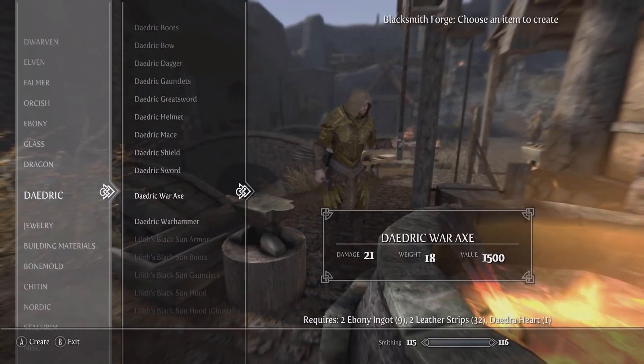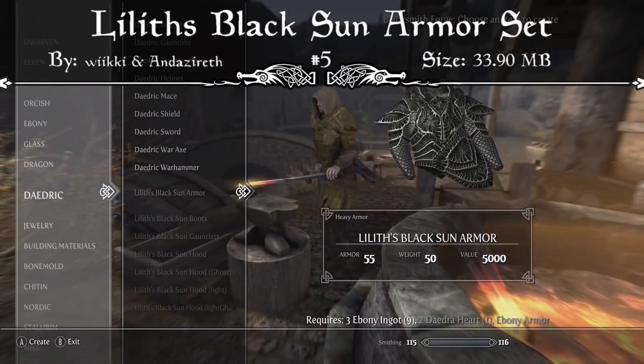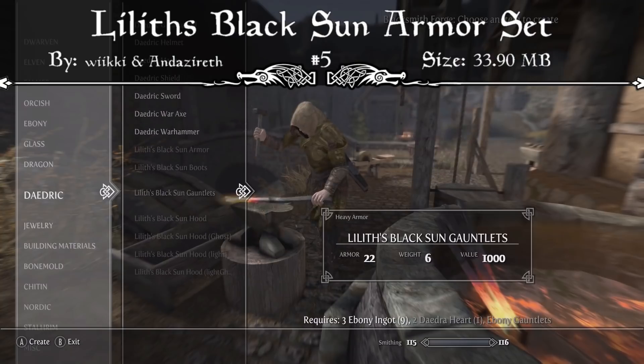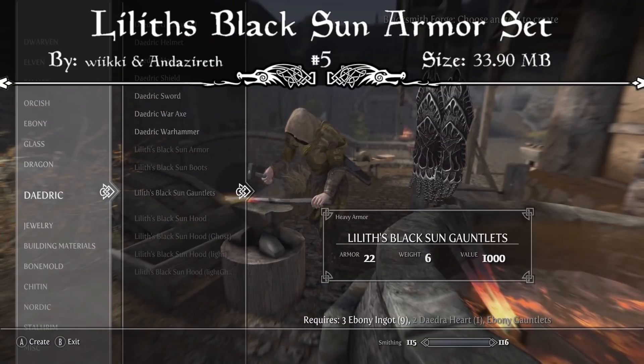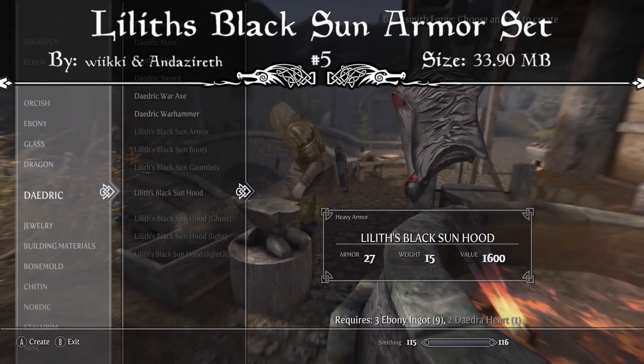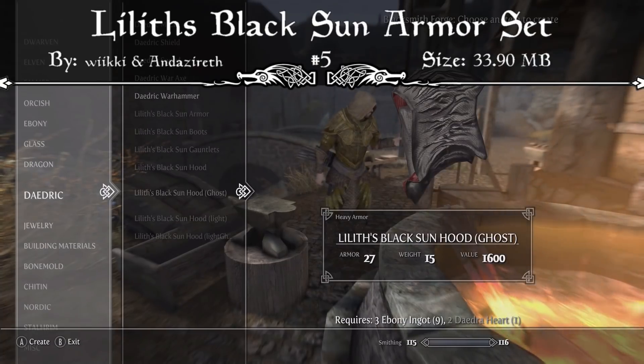Starting off at our number 5 spot we have Lilith's Black Sun Armor Set. This mod adds custom armor into the game that can be crafted at the forge under the Daedric category. It may look like any other type of Daedric armor, but it's actually enhanced ebony armor if you look closely enough. It requires ebony armor to craft and comes with a unique hood.